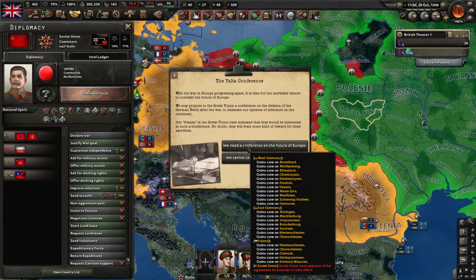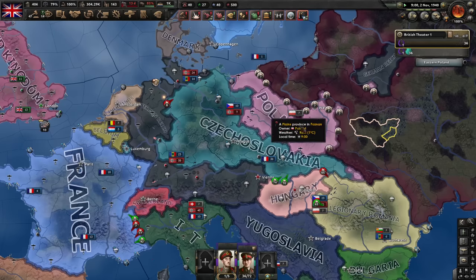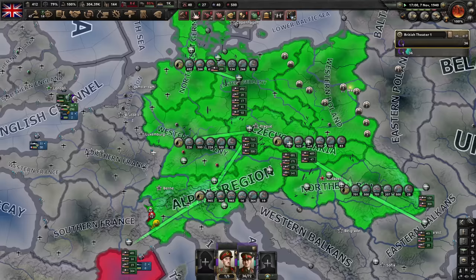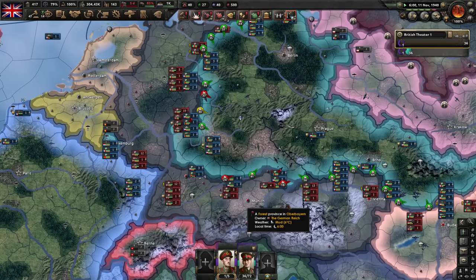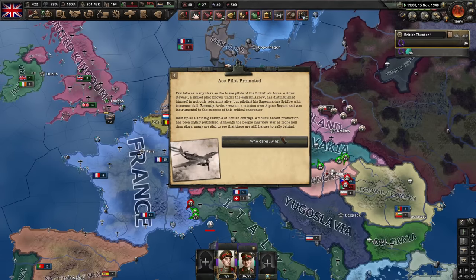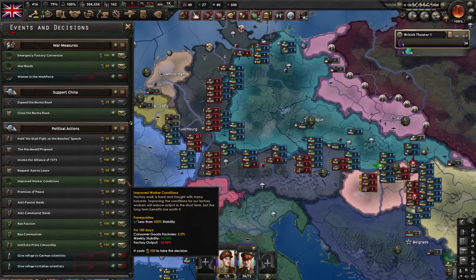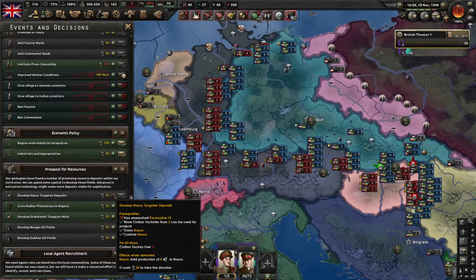The Soviets are going to kill Poland soon — that was inevitable, but at least they won't kill us. The Germans are running out of equipment, which is excellent. The Soviets are actually occupying German territory without being at war with Germany — I'd be pissed if I was Germany. Worker conditions — I guess I can ban fascism and communism. Let's do that. I wonder maybe we should do the Imperial Conference.